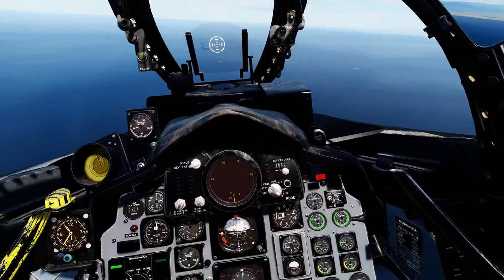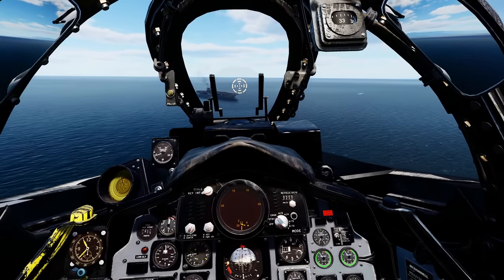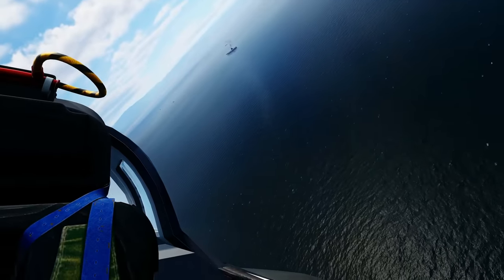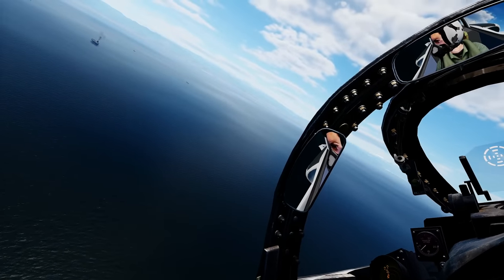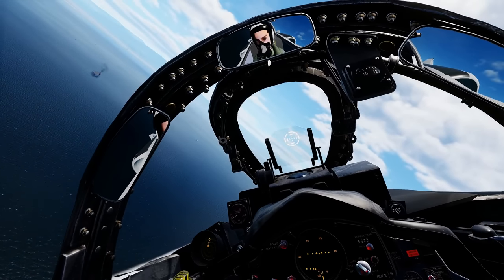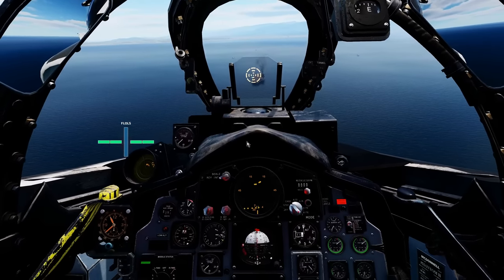Coming in for the approach. Alpha indicator is bottom left of the gunsight. Target around 15 alpha. Keep an eye on speed — if it gets too slow it really falls out of the sky, particularly in the turn. Gear out, hook out, flaps down. What could go wrong?